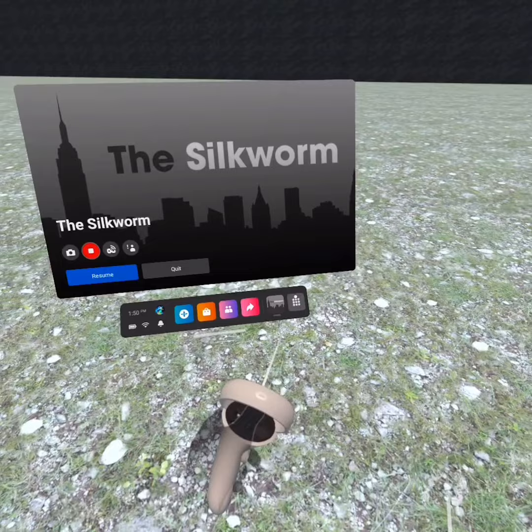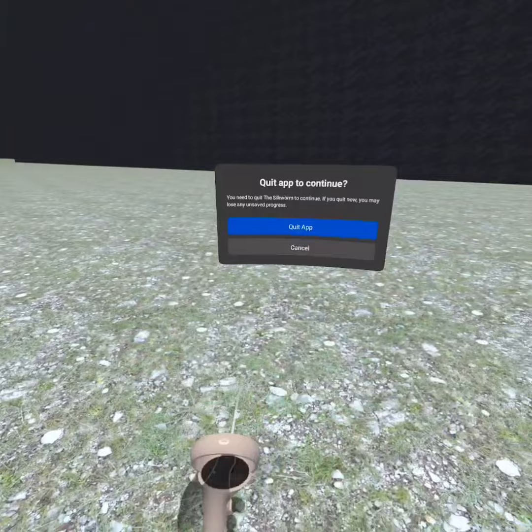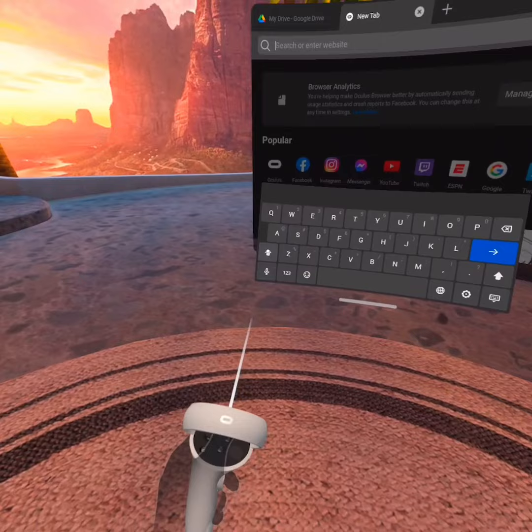Once you're actually in your menu, go ahead and head to your apps and open your browser. You're going to want to get a tab and search for this website.